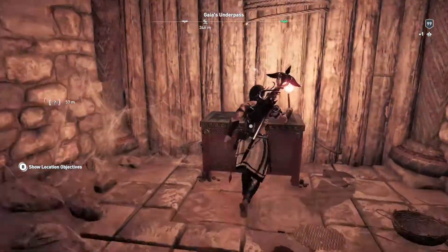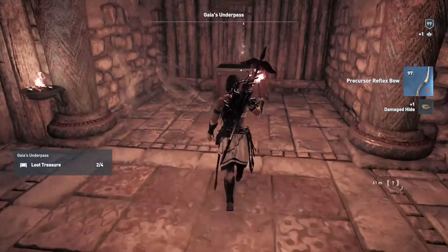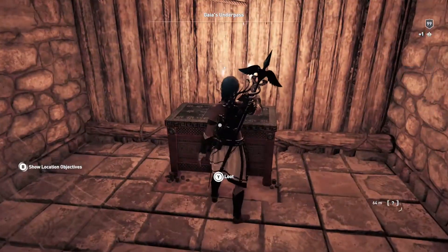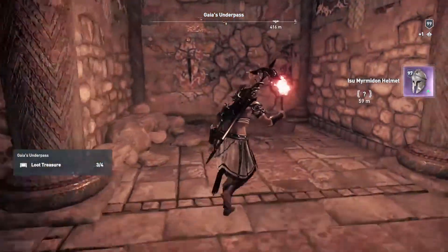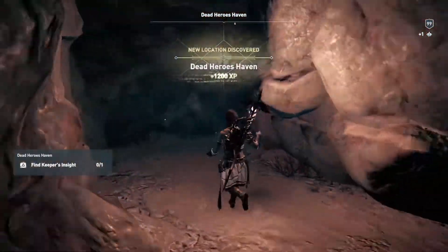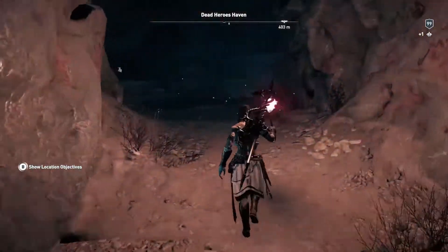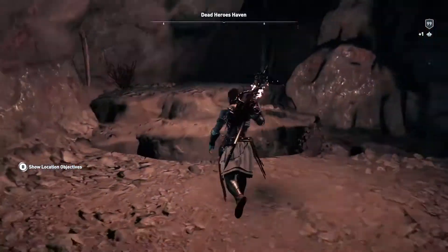Okay, so there's a broken wall to our left there, that's behind us. Another chest — so there's one more chest we have to find in order to get this Ghia's Underpass. Here we go — Dead Hero's Haven! Perfect, we found it people! Amazing. See the sparkly things — ISU sparkly things!